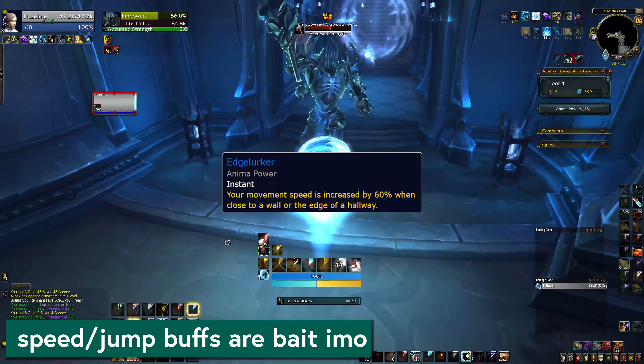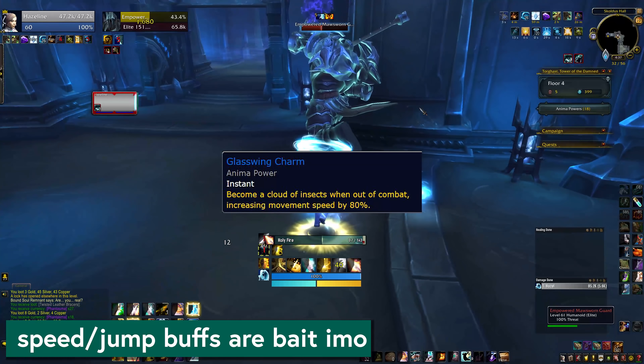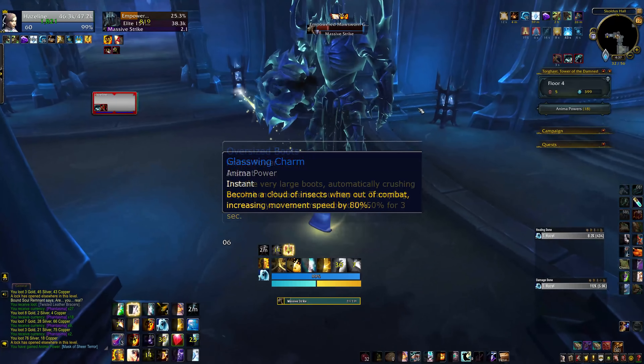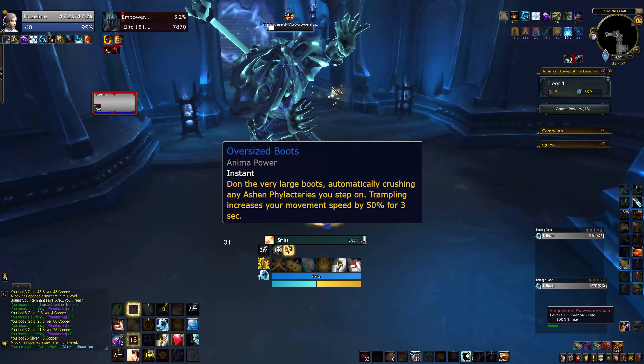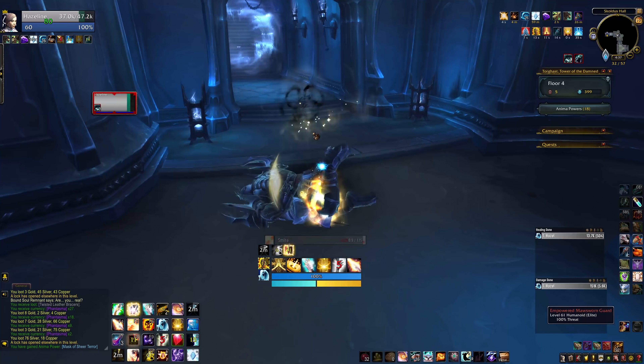A couple more. Speed powers can be a trap — I'm afraid of these, I don't trust them. They make it difficult to navigate chains and they can get you in trouble with traps because you get used to running a certain speed and then all of a sudden you're going faster and things just get ugly. Same with the big jumps — I never touch them. Do it if you're brave, but if you jump yourself into lava, don't say I didn't tell you.